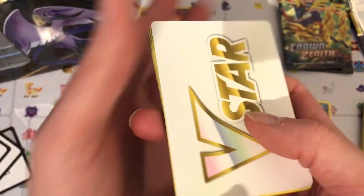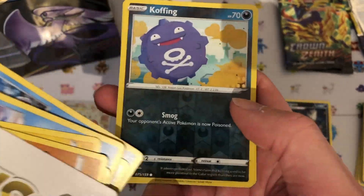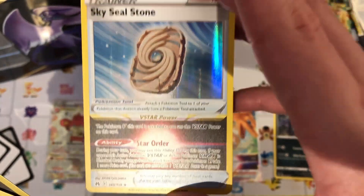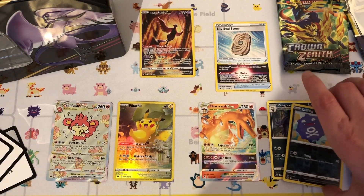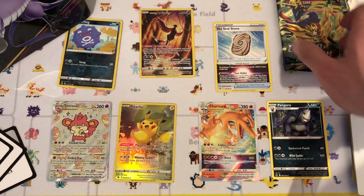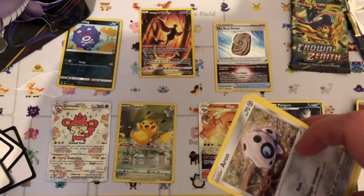Okay, next one. We've got one of the V-star markers, Rockruff, Toxicroak, Wimpod, Sneasel, Ponyta, Seel, a reverse Koffing, and a holo Sky Seal Stone V-Power. This pack is going really well — I haven't actually got one of those reverse holographics yet. So yeah, this tin is doing really well, and that was only the third pack. I've only got a V-star marker, a Charizard, a Venusaur full art V, a Pikachu, and a holo Sky Seal Stone.